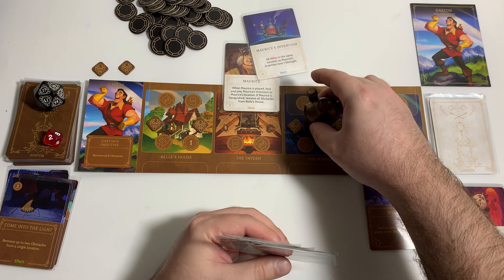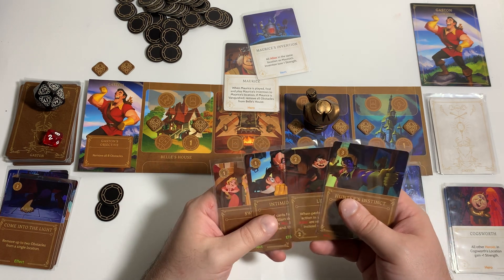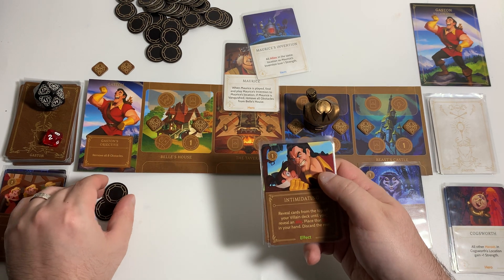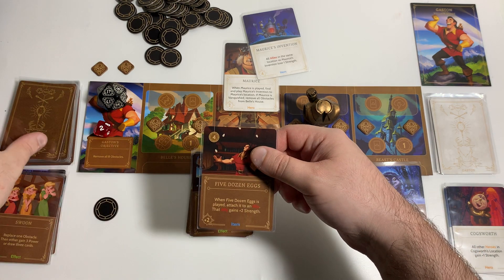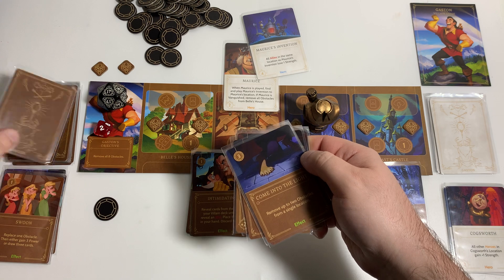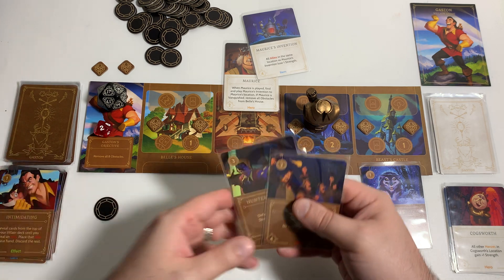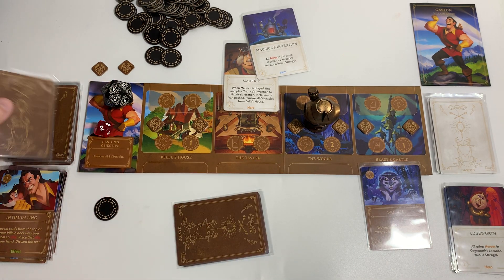We go here and gain two power. We discard Swoon, then spend one power to play Intimidating — revealing cards from the top of our villain deck until we reveal an ally, placing that ally in hand and discarding the rest. We find our ally and move down to round 16, drawing one card to get back up to four.